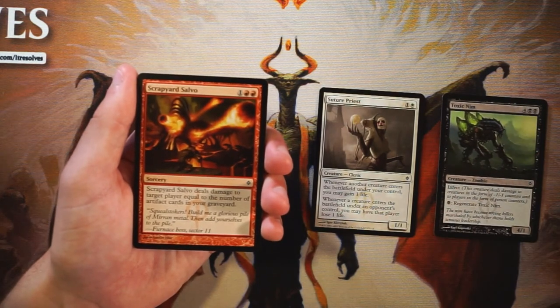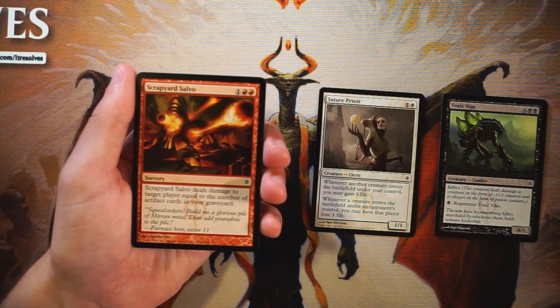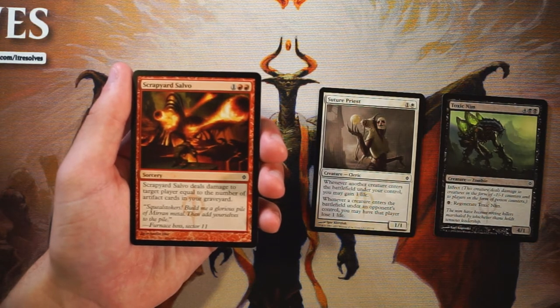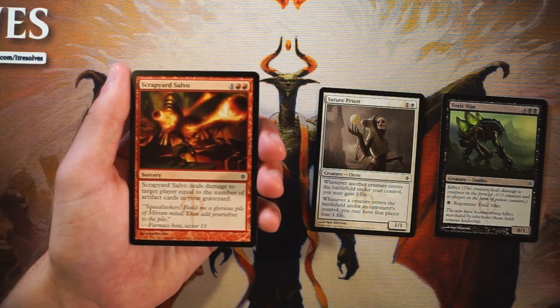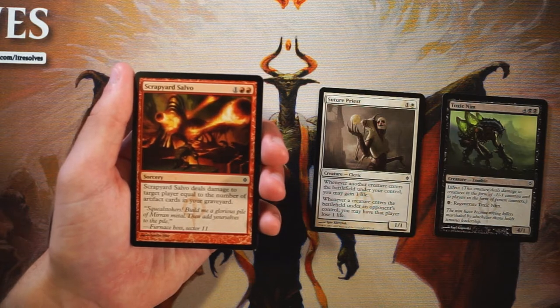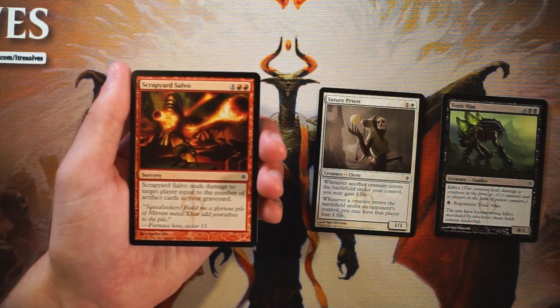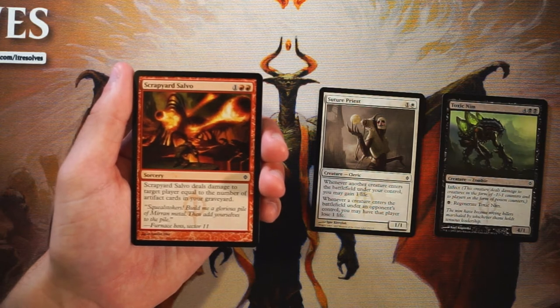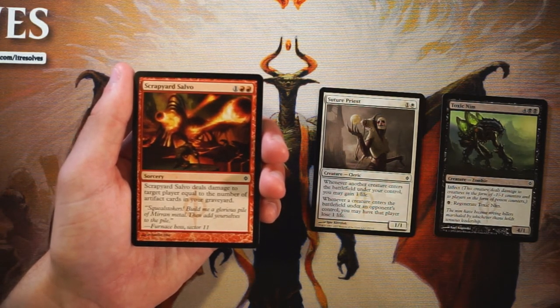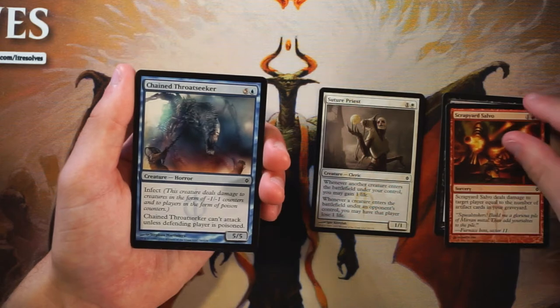Scrapyard Salvo is a sorcery for one and two red — it deals damage to target player equal to the number of artifacts in your graveyard. Artifacts were pretty prominent in this block, so it's possible to deal a decent amount of damage with this. However, I'd much rather be in an artifact-based deck before picking this up, because it's very possible to grab it and just not get there on the artifact count. Late in the pack, if you're in that artifact stack, maybe pick one up — for three mana it can hit hard — but outside of that I don't like it.